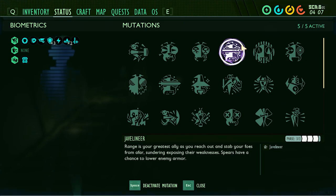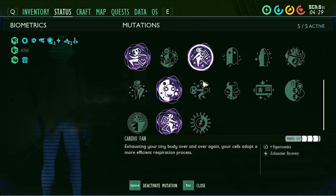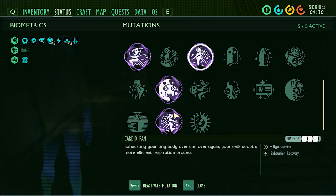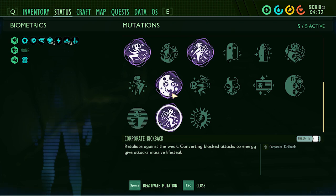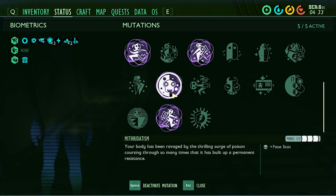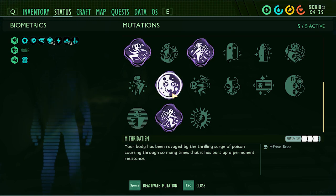Mutations: Javeliner is an extremely strong perk that increases all damage by 20% and throwing damage by 30%. Cardio Fan is a necessary mutation for this stamina-hungry build. Corporate Kickback is an extremely strong mutation, healing you back to full life and allowing 5 seconds of Reckless Attacking. Mithridatism is necessary to mitigate Spider Poison, because blocking does not prevent poisoning. You can swap it out for the Mantis fight.